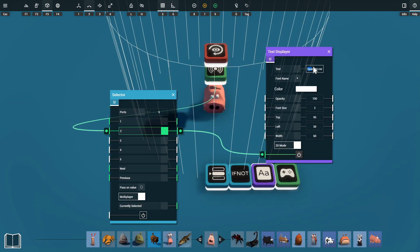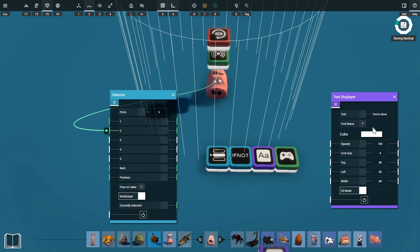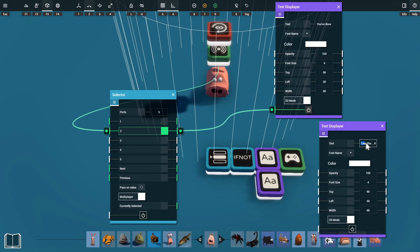We'll plug a text displayer into port 2 of our selector. In this case my text displayer says 'space to continue' because we'll be using the spacebar to continue through the prompts. I'm also going to plug in some text into port 2 — in this case it says 'you've done well to make it this far'. Then we'll press space to continue to the next prompt. If we make another text displayer saying 'take this, it will help you along your journey', we'll plug this into port 3 of our selector.